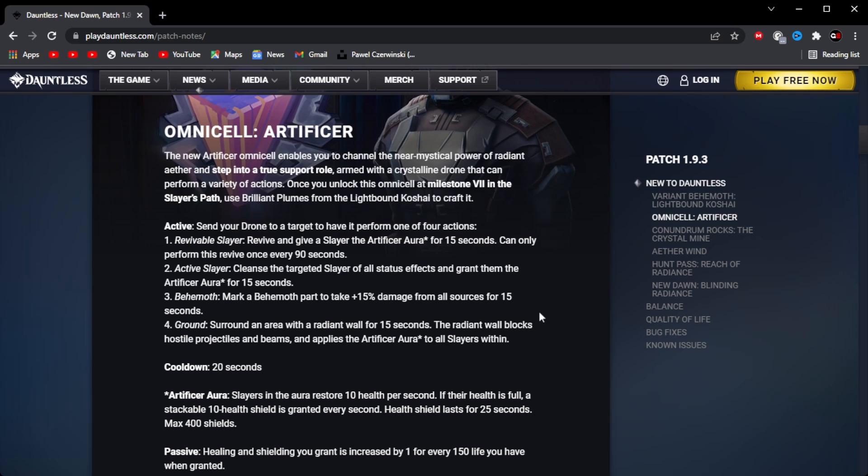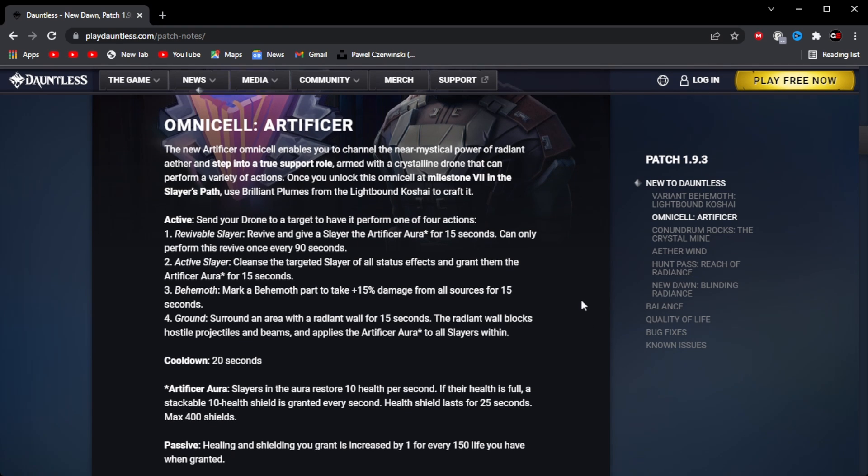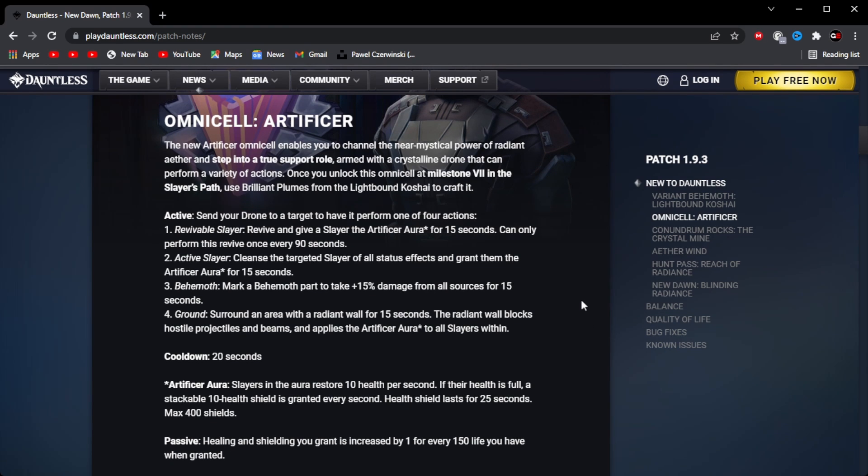So let's read into what its active powers are. Send your drone to your target and have it perform one of four actions. The first one is Revival Slayer: revive and give the Slayer the Artificium Aura for 15 seconds. Can only perform this revive once every 90 seconds. Second is Active Slayer: cleanse the target Slayer of all status effects and grant them the Artificium Aura for 15 seconds. The next one targets the Behemoth: mark the Behemoth part to take 15% damage from all sources for 15 seconds.